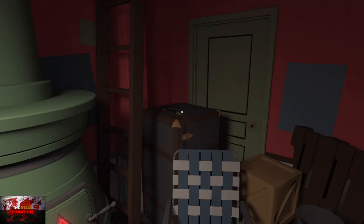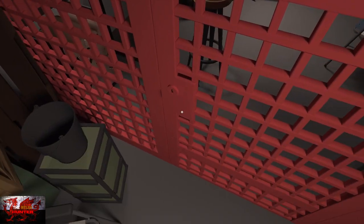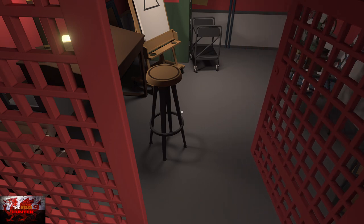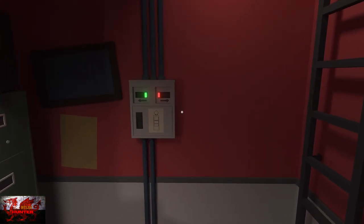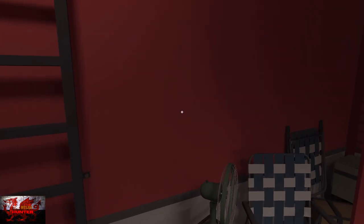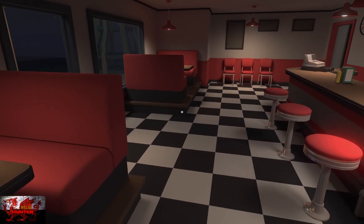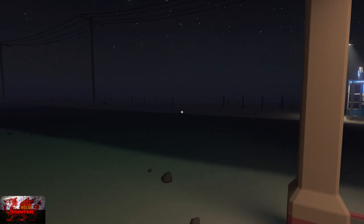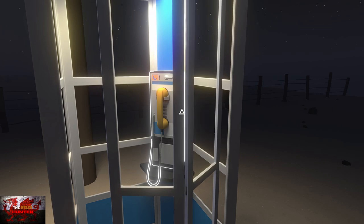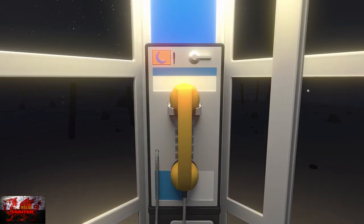That should unlock us the red key. Use the red key to open the locked door, and on the back wall there are two switches — interact with both the left and right ones once. The phone booth will now be open. Head back outside and go directly in front of us to the phone booth — it did not work before, but it does now. Interact with it, interact with the phone, and interact with the phone once more.